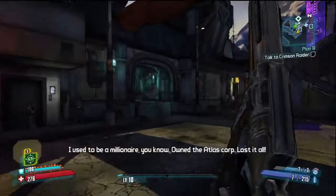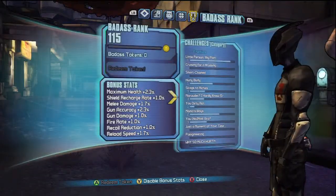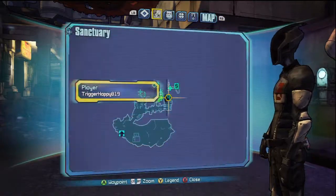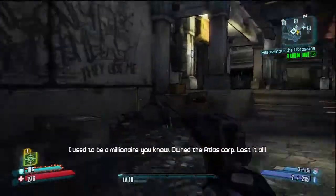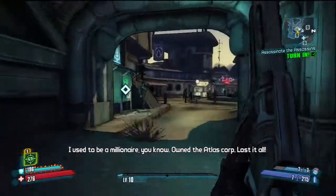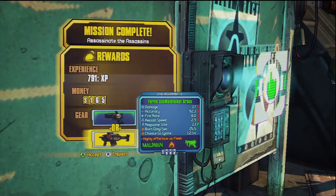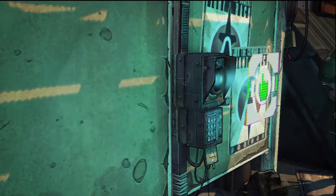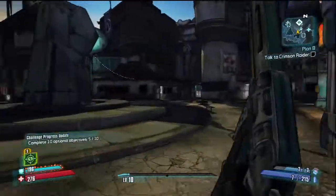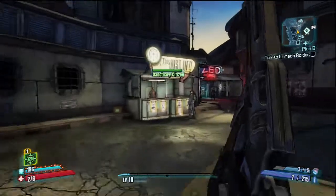That's gonna be useful later on. Hold on, we have to turn in this other quest too. What do I get - a pistol or an SMG? SMG's worth more, I'll take it - meaning I could probably sell that pistol.